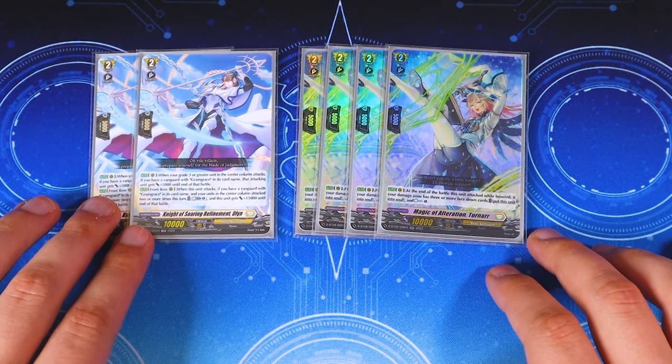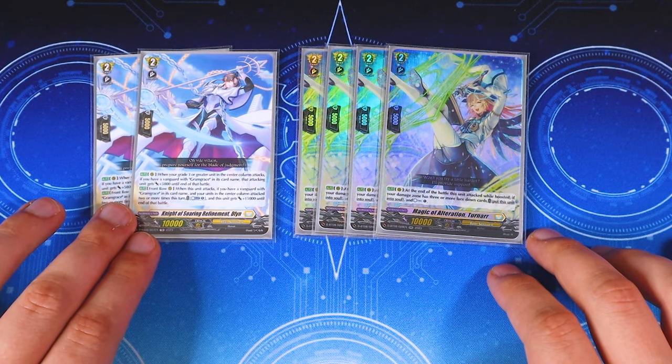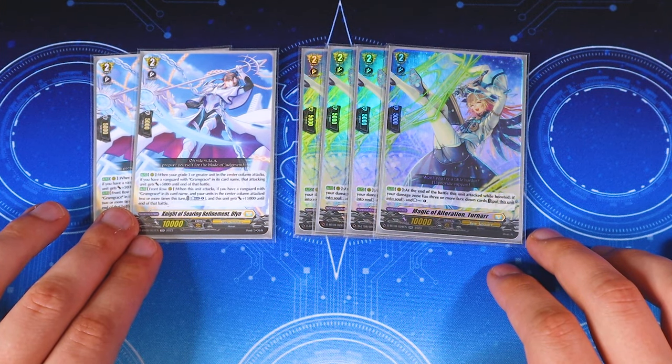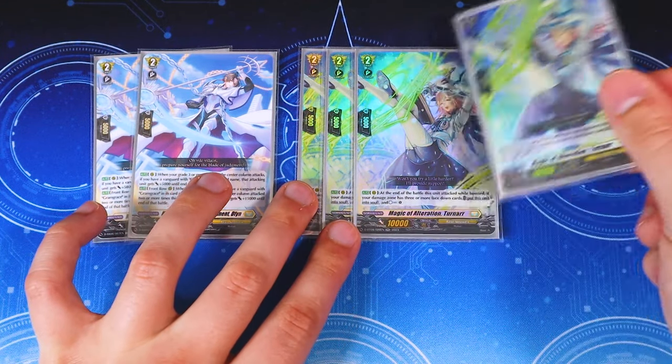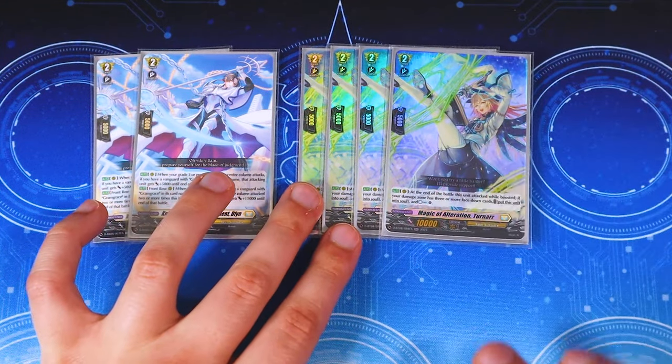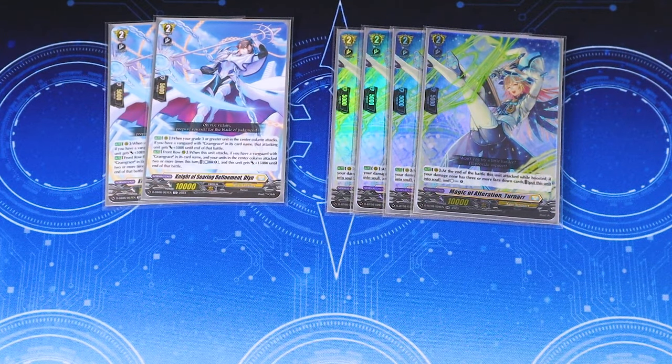We're running four copies of Turn R, our counter charge engine. At the end of the battle that it attacked while boosted, if your damage zone has three or more face down cards, you put this into your soul and counter charge. So you repay the cost for Gram Grace the next turn, which is really helpful.